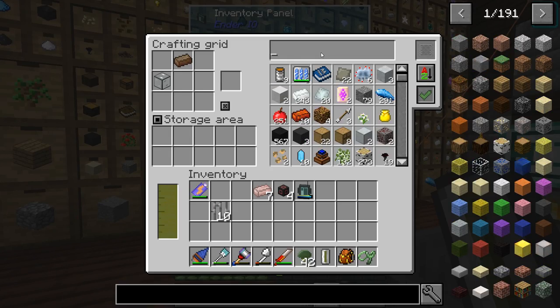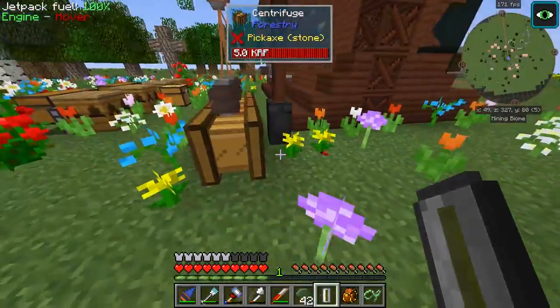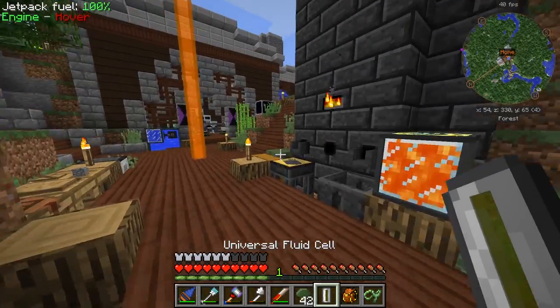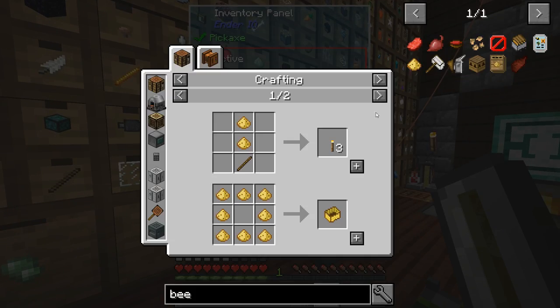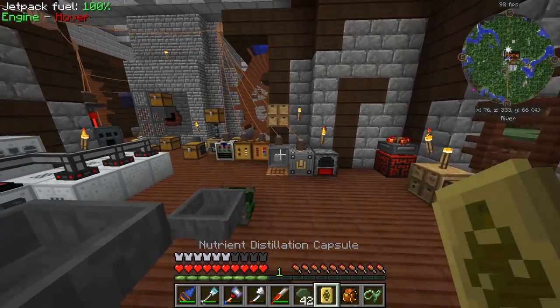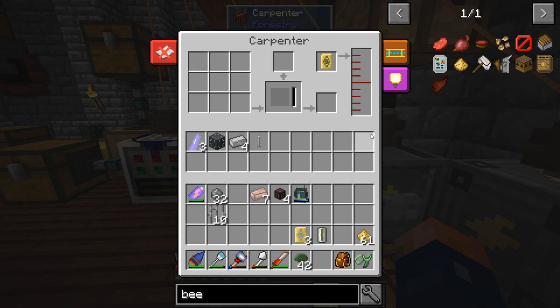Let's get some beeswax out. I'm pretty sure you can use it as a way to make containers, like buckets. What's it used for? Wax capsules — okay. How much is the wax capsule? There we go — wax capsule. This is difficult; why so difficult? I'm doing something wrong, that is the question.